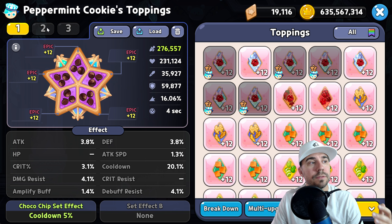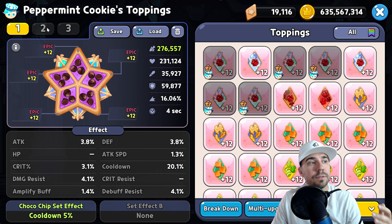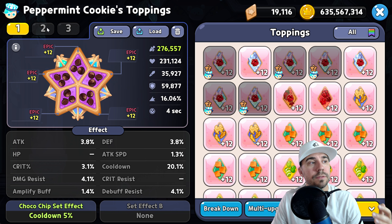In usables, don't forget we have Sea Salt toppings — a great time to use these on Peppermint Cookie. I've been saving them for a long time as a free-to-play player. We're going to grab five of these, go to multiple upgrade, and lean into five Sea Salt toppings upgraded to level 12. We are leaning heavily into attack with this set.